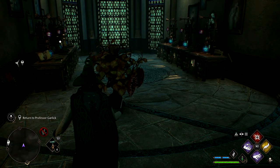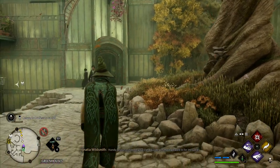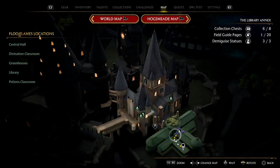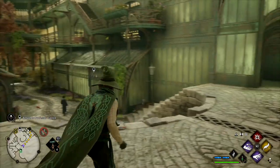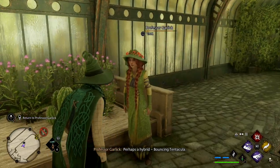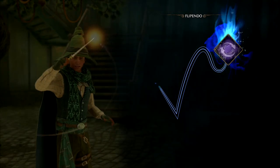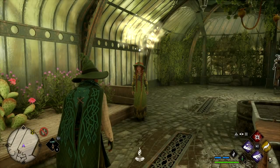That's going to allow us to go to Professor Garlick, who is of course down in the greenhouse. I'm sure everyone knows where this is, but I'll show the map anyway. Here we are down at the greenhouse — it's like one of the most obvious parts of the castle. We can go to see Professor Garlick just down the stairs. Go ahead and get this cast. Now we have Flipendo.